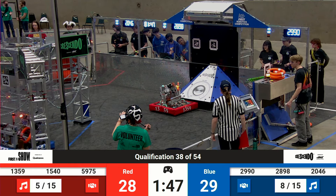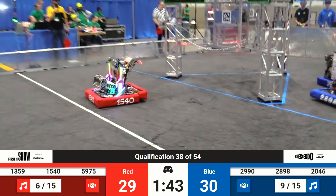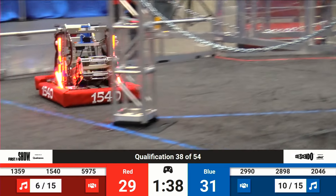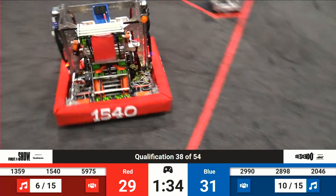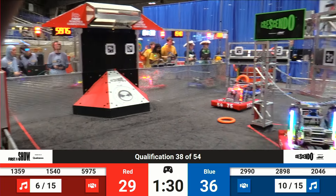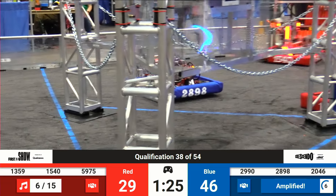Scowlwags attempting a defensive position. 2046 can shoot from almost the midfield line with that forceful shooting mechanism. They have 1540 Flaming Chickens back. They pick up a game piece — big collision and crossing pattern with Bare Metal following 1540, the Flaming Chicken machine. They had that note dislodged. Bare Metal scored.